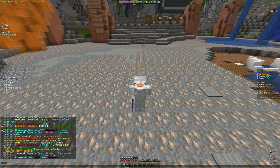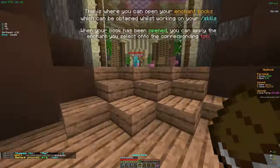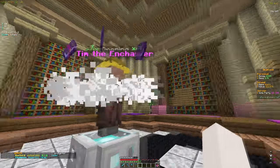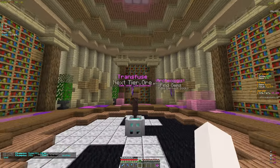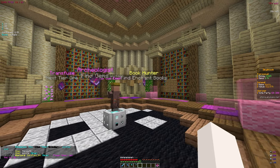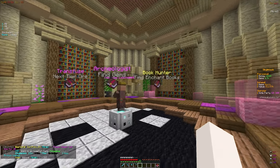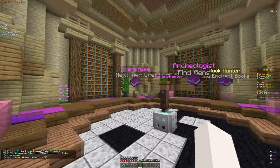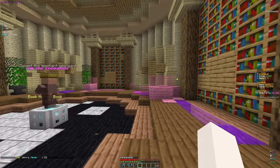Warping to the enchanter, I want to enchant this book. We got transfused, which has a chance to give the next tier; archaeologist, which gives gems; and book hunter, which gives enchant books. Book hunter would give us more enchants in the long run, which seems best. Archaeologist gives gems but we already get those, and we already have transfuse too, so I'm going with book hunter.